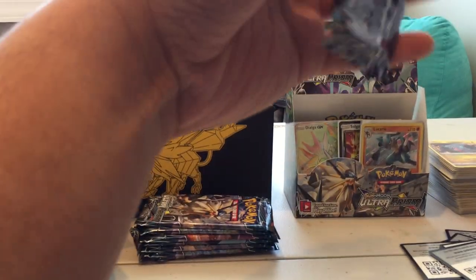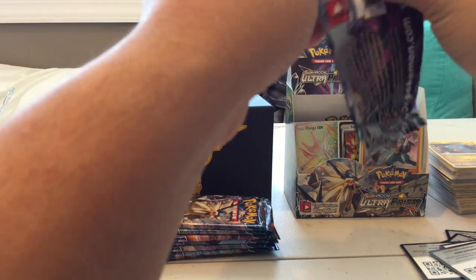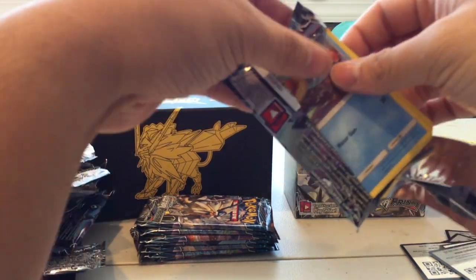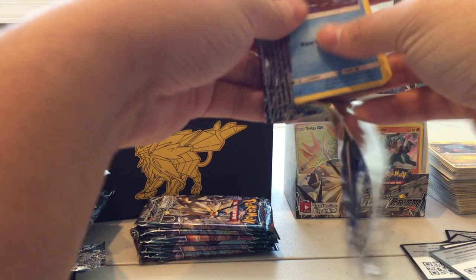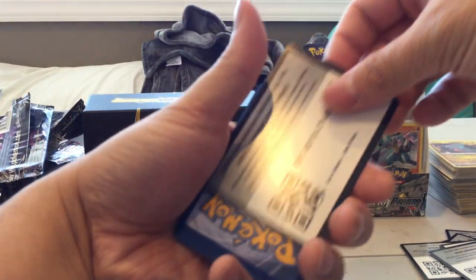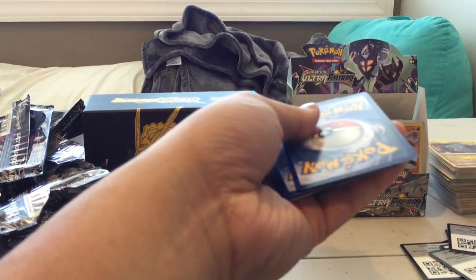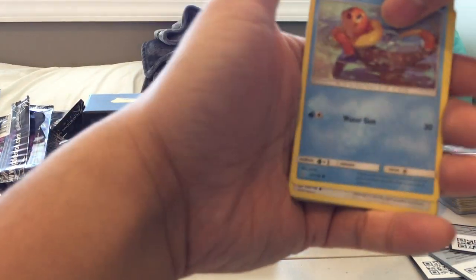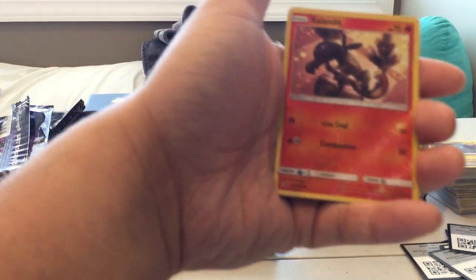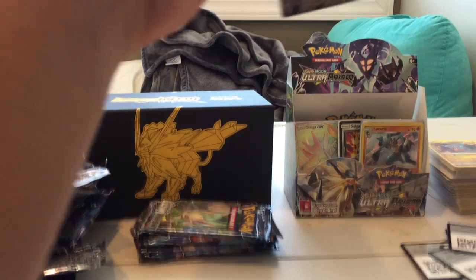I thought my luck was going to run dry towards the end, but man — this is easily the best booster box opening I've had. We only got two Prism cards last time, so getting four this time definitely balances that out. Pack twenty-seven: Buizel, Eevee, Sandite, Turtwig, Riolu, Reverse Holo Sandite, and Amoonguss — which I don't really care about, it's just the glowing mushroom.